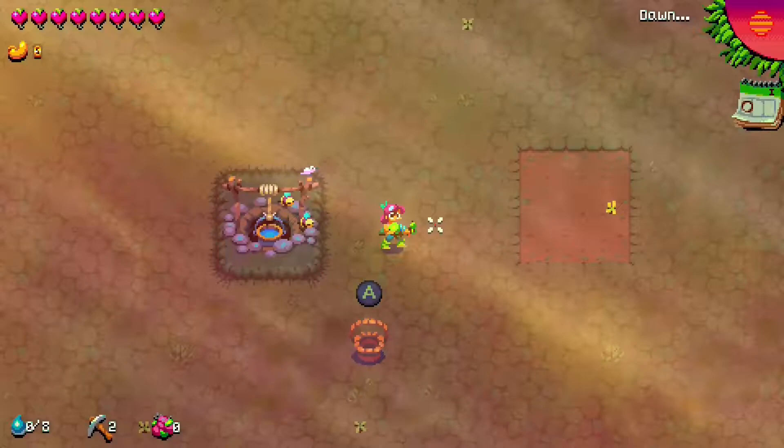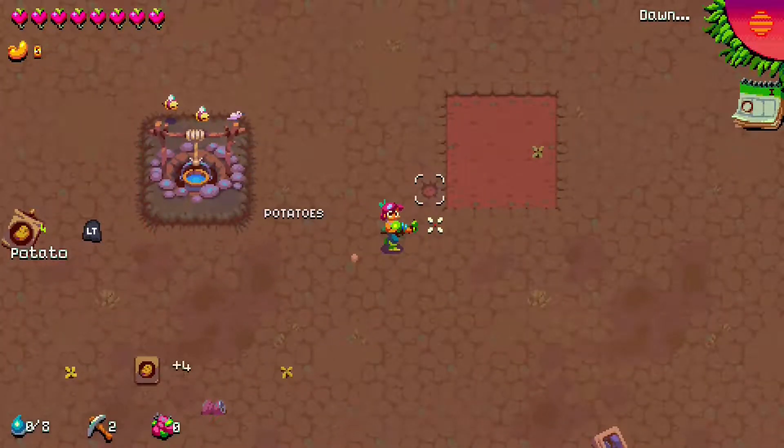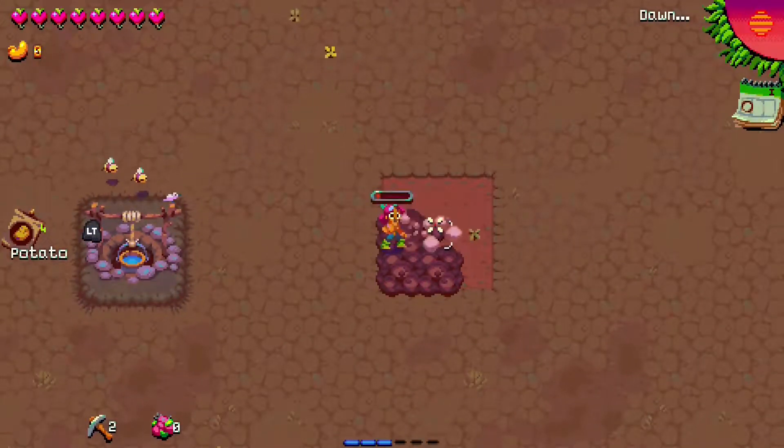When you begin a game of Atomicrops, you will spawn next to a basket which contains four potato seeds when you collect it. In order to plant this seed — and every other seed you'll get throughout the game — you must have soil. To get soil, you have to till the dirt around your farming area. Once you have soil, you can begin to plant your crops.